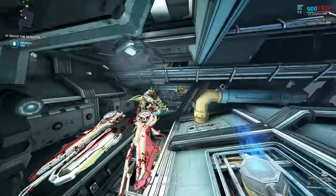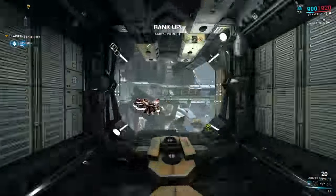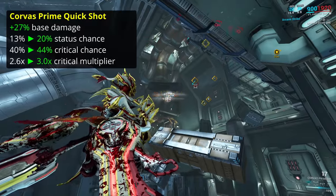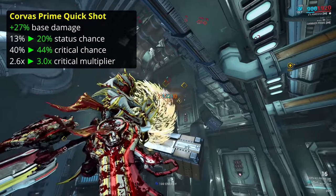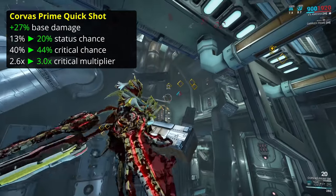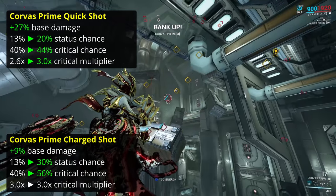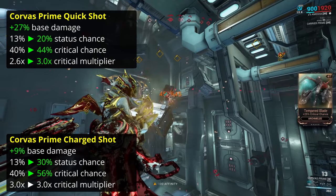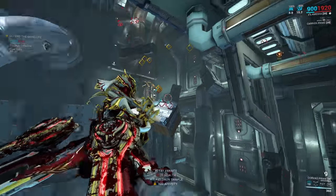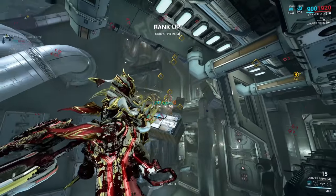Onto the Korvas Prime. It's the first primed arc weapon, and this means there are two modes to compare: an arcwing mode and the atmospheric mode. In arcwing mode, the standard and prime weapons function identically — either shoot a quickshot or charge up to fire a heavier shot. The Korvas Prime has 27% higher base damage, over 50% higher status chance, 10% higher critical chance and a 0.4 higher critical multiplier than the standard version's quickshot. On the charge shot, the Korvas Prime only has 9% higher base damage and no increase in critical damage, but instead has 40% higher critical chance and 130% higher status chance. The damage distribution also shifts slightly towards heat for both shot types. The Korvas Prime has a smaller magazine but recharges substantially faster, meaning you can keep on firing much more readily than with the Korvas.